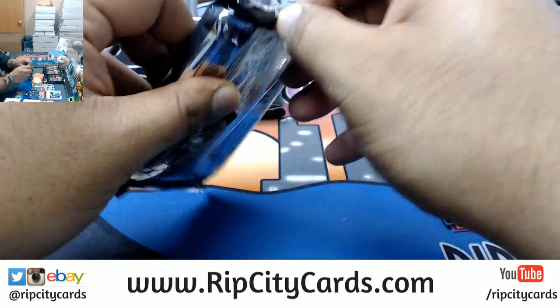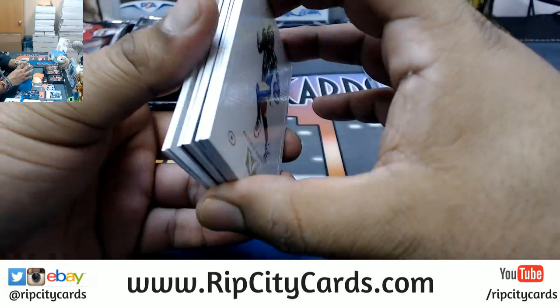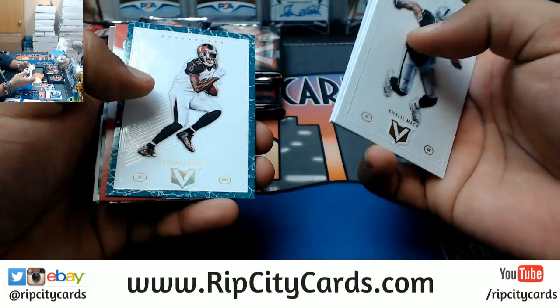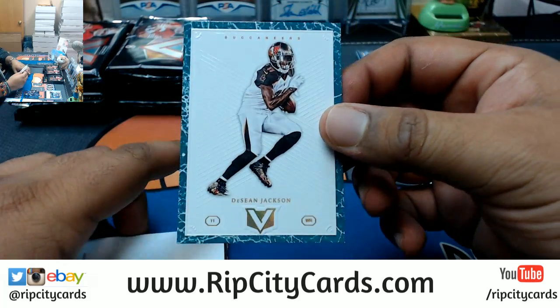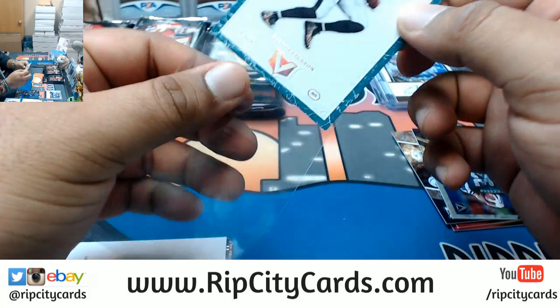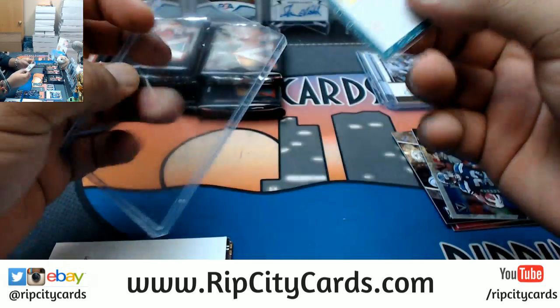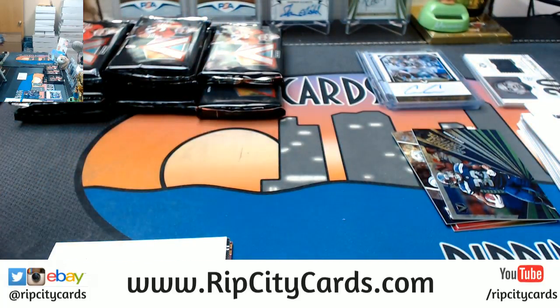Khalil Mack, Carson Wentz, Antonio Brown, Deshaun Jackson. That's number 3 out of 5 for the Bucks — super low number on that parallel, so I got a top loader. And just like that, no more top loaders. Luckily I keep some on deck. Got the 55s right here.